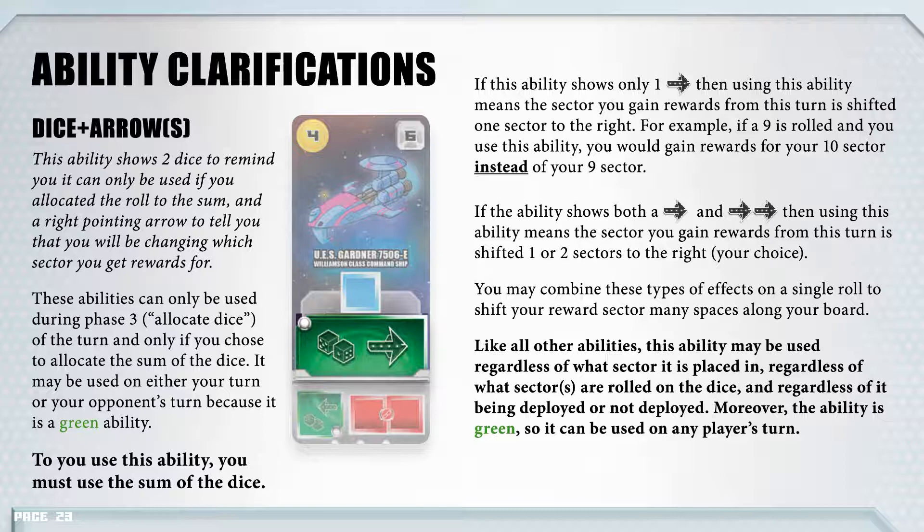If the ability shows both a right arrow and two double right arrows, then using this ability means the sector you gain rewards from is shifted one or two sectors to the right — your choice. You may combine these types of effects on a single roll to shift your rewards sector many spaces along your board. Like all other abilities, this ability may be used regardless of what sector it is placed in, regardless of what sectors are rolled on the dice, and regardless of it being deployed or not deployed. Moreover, this ability is green so you can use it on any player's turn.